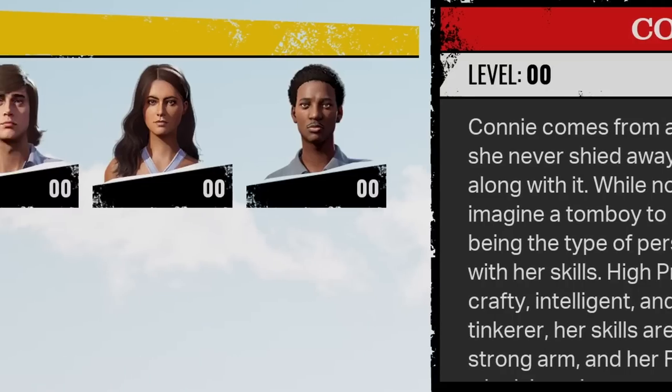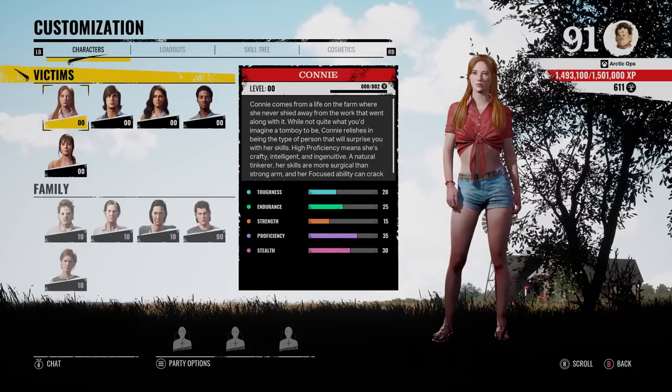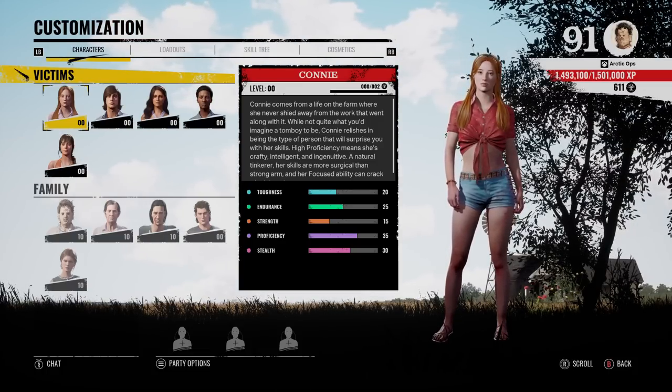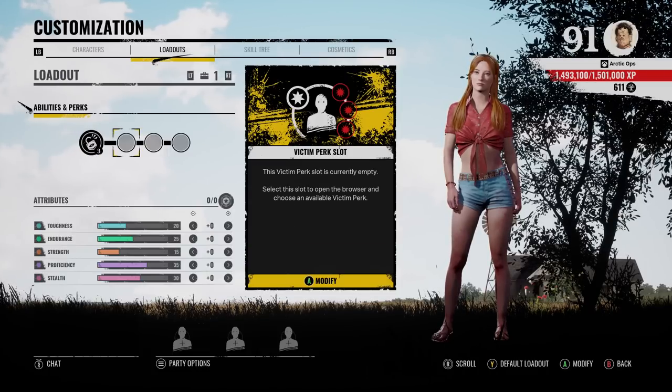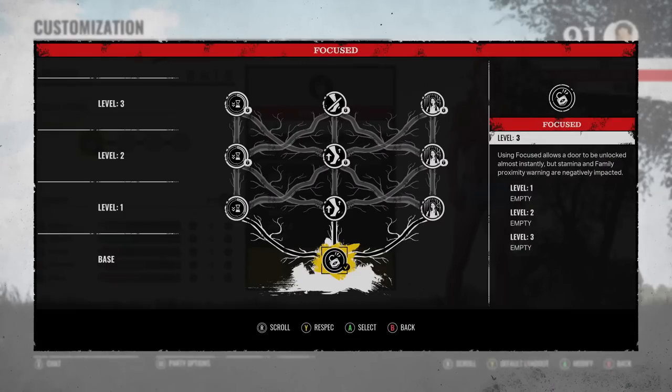Yo, what's up everybody, I'm Articobi, having a good day. I reset all of my victims back to level zero because we're back with another challenge. What this challenge is, is your character is set to level zero, which means your skill tree is completely empty — you have no attribute points, no perks, and your ability is set to level zero as well.